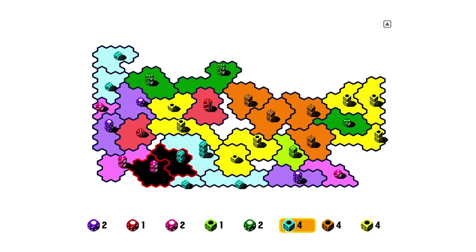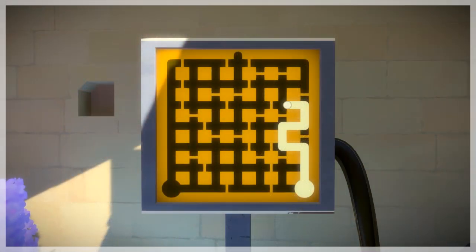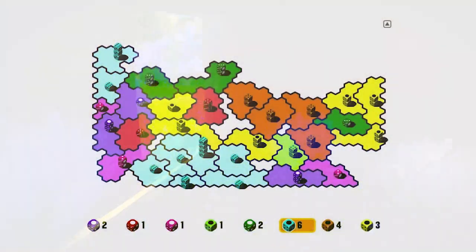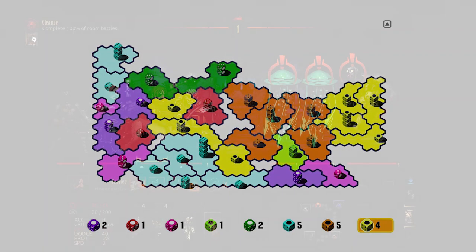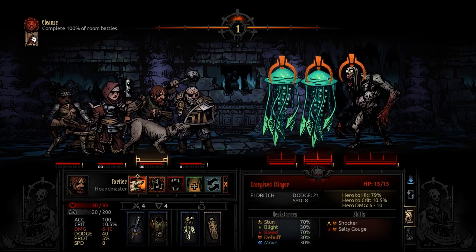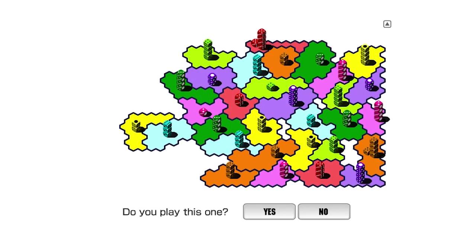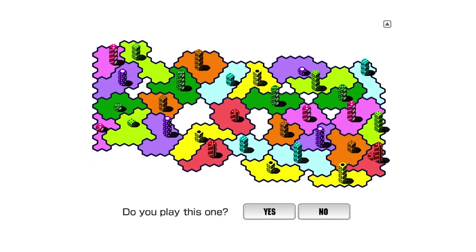Humans generally tend to be better at understanding and evaluating conscious agency and intentions than raw probability. We're pattern finders, and we excel at interpreting or imagining reasons behind phenomena or behavior. Randomness thwarts us because there is no pattern, no agency, no intention, no reason. This is why so many players bemoan RNG in video games, and some even jump to the conclusion that the game is rigged against them — that intentional behavior is more readily imagined than chance just not going their way.